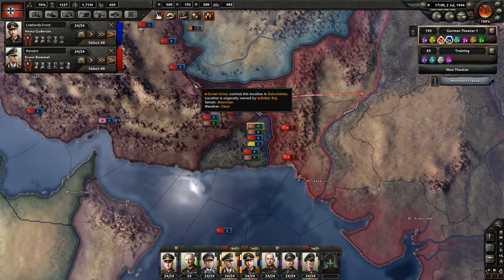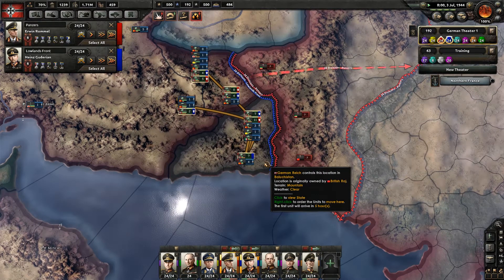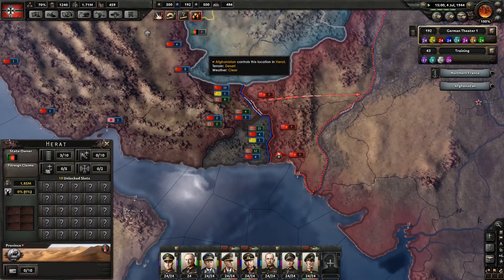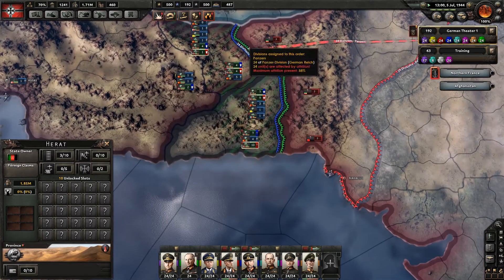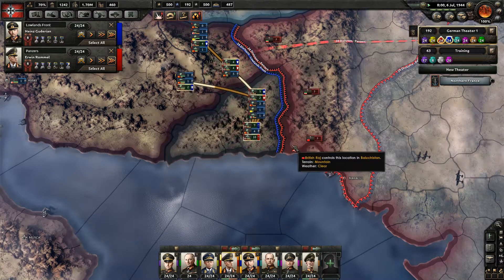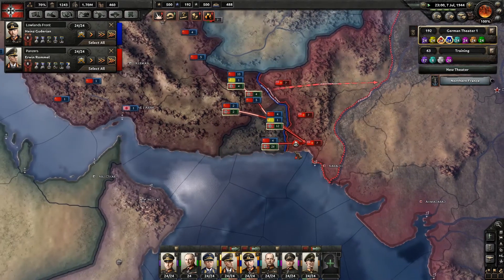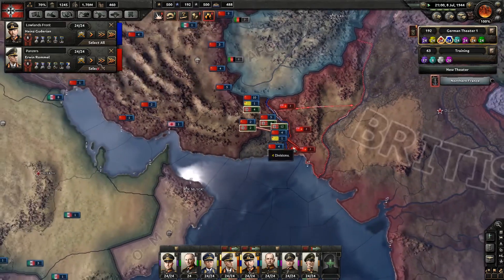If we can get this port, we'll be okay. Let's get all of these units down here. What we'll try and do, if we can, is push in to here and take the port. That's the plan. Might not go very well, but it is a plan. It might be a terrible plan, but it is a plan. We've got ourselves an ace pilot. I understand that the supply is terrible, but if we can get that port, then that'll make life a lot easier for us.